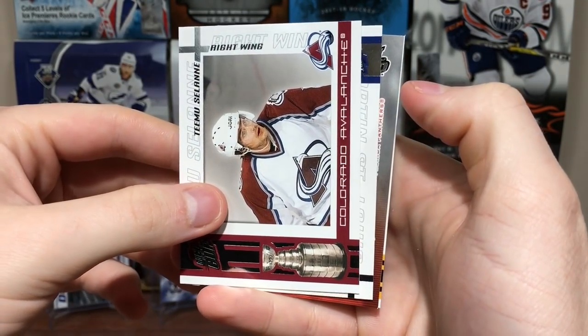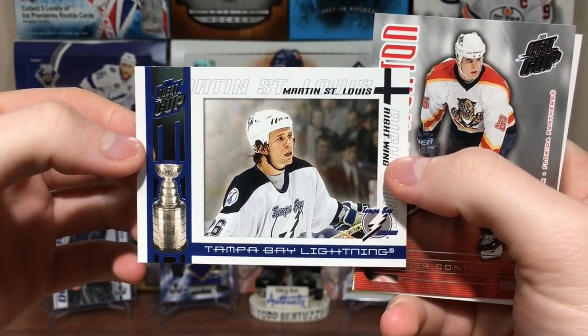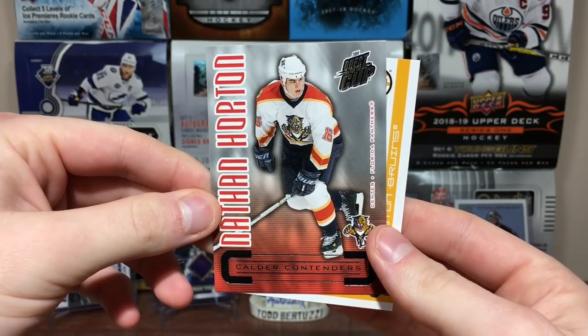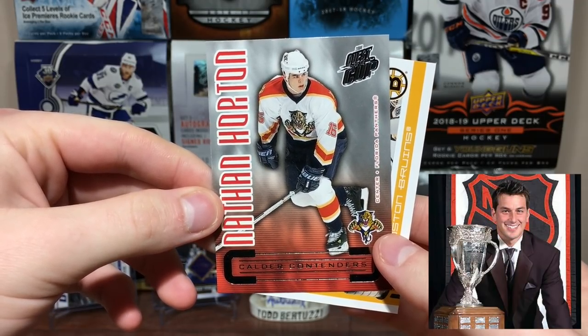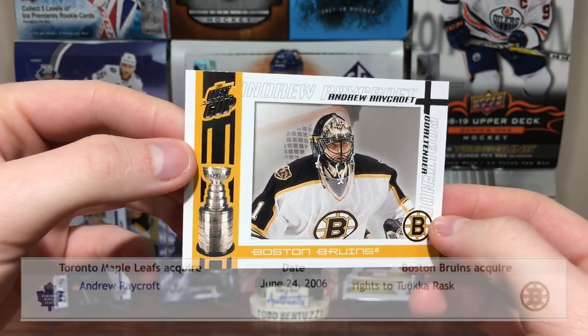Got Dwayne Roloson — still haven't got the jersey. Martin St. Louis. We got a Calder Contenders of Nathan Horton. Freaking Andrew Raycroft won the Calder in 0304 — it's stupid. Nathan Horton, Calder Contenders. Speaking of Raycroft, there he is. Freaking Andrew Raycroft.